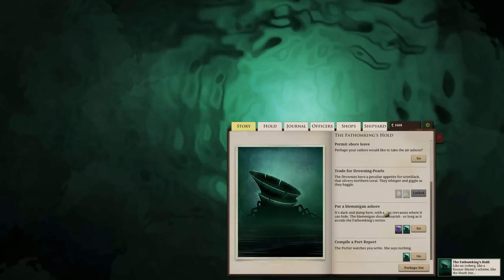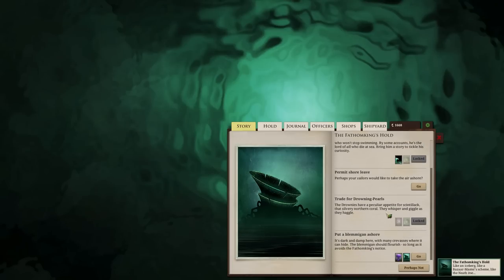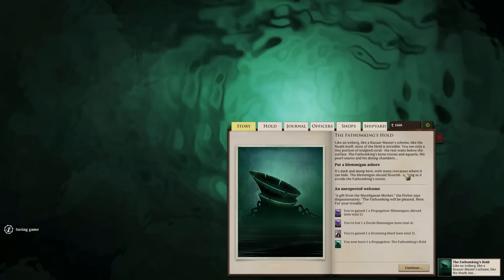Put a blemigan ashore. Let's get a port report first. It's dark and damp here with many crevices where it can hide - the blemigan should flourish so long as it avoids the Fathom King's notice. An unexpected welcome - a gift from the Micelligean mother, the porter says dispassionately. The Fathom King will be pleased. Here, for your trouble. Gained a propagation of blemigans, lost one docile, gained a drowning pearl. Apparently the Fathom King is pleased at my gift - it wasn't meant to be a gift, I was meant to hide it from the Fathom King, but if they want to take it that way, no problem.